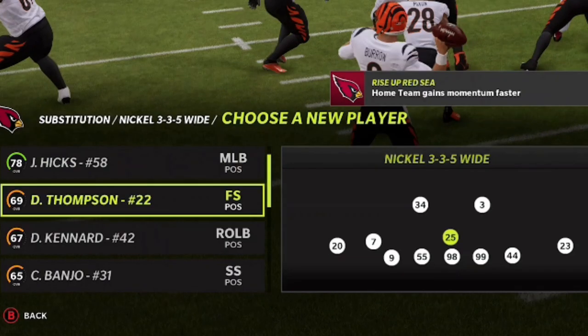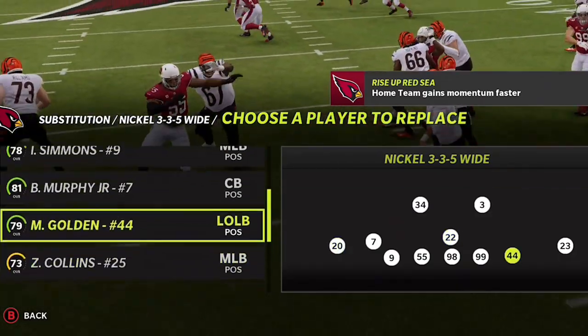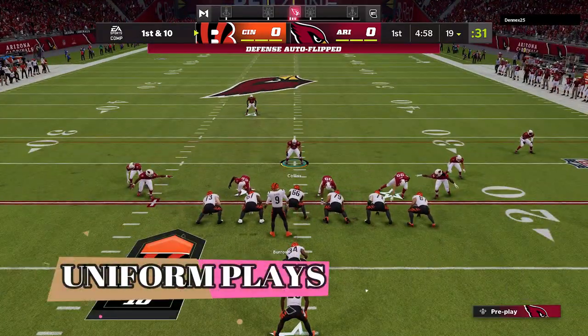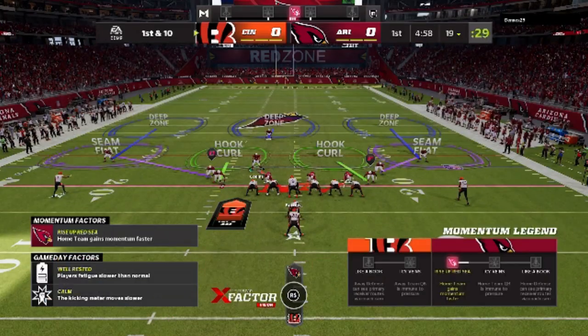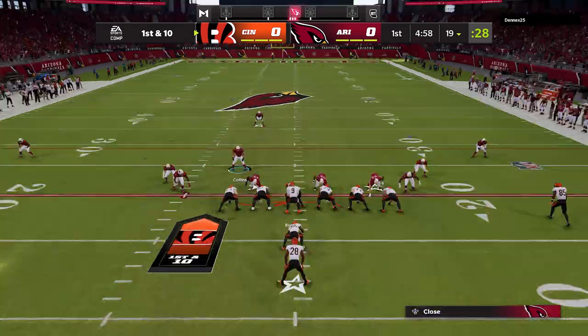My next tip is to uniform your defense — make it look like you're setting up the same play every single time. That's going to confuse your opponent. My opponent is doing the exact same thing on offense, uniforming his offense so I can't tell if he's running or passing. As far as the setup goes, it's really simple: all I'm doing is shifting my defensive line to the right and zoning all my linebackers.